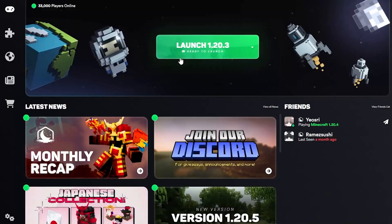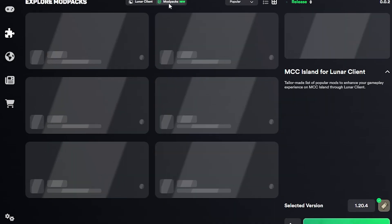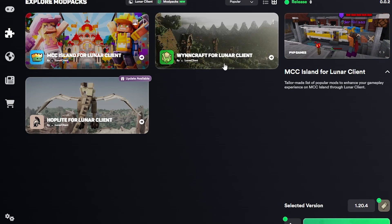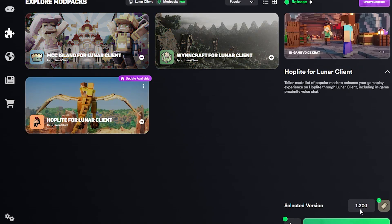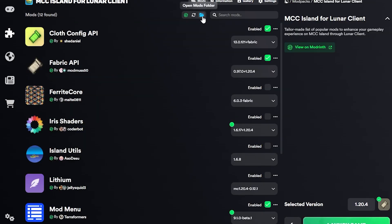In order to do this, you need to go to the Lunar Client launcher. As you can see I'm in the launcher — you want to click on Versions, which is the puzzle icon right here. I use MCC Island for Lunar Client because it's on 1.20.4, and in order to play modern kit PvP events you need to be on 1.20.3 or higher. The other options here are 1.20.2 and 1.20.1, so you can't join the server with those.